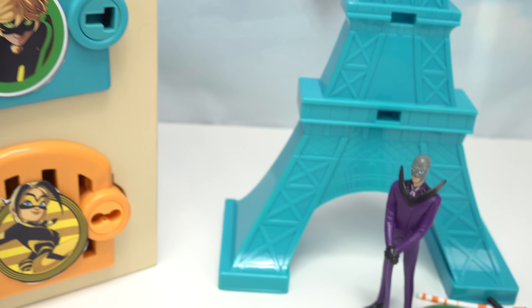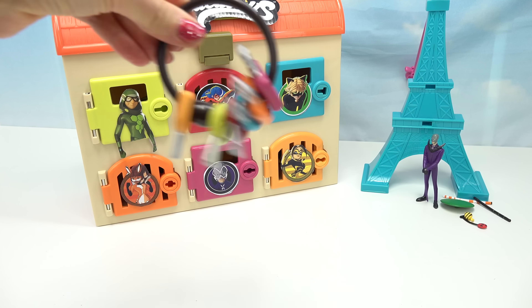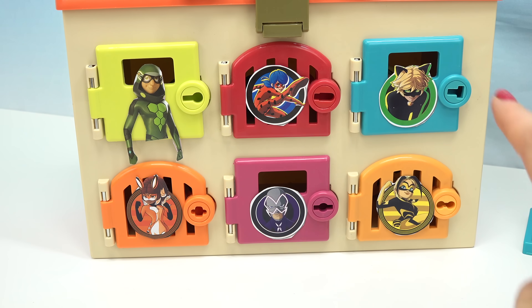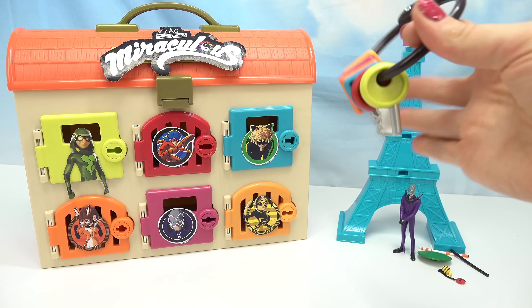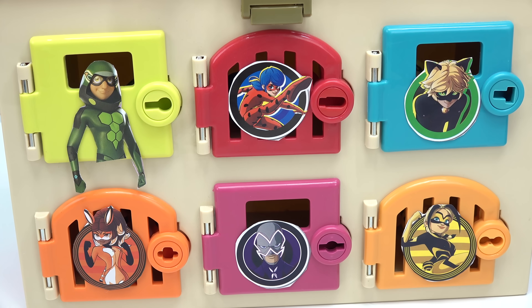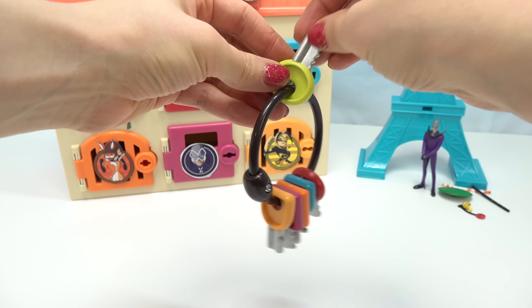Kaboodle fans, Hawk Moth has locked all of our superheroes in these surprise doors, but we have the keys to open them up. In the surprise doors we have Carapace, Ladybug, Cat Noir, Raina Rouge, and Vesperia. Hawk Moth even has a door — we'll find out what that's for at the end of the video. So in order for us to release all of our superheroes, Hawk Moth has set up a surprise for each key. Let's start with Carapace — he's in the green surprise door.